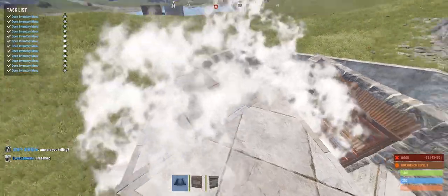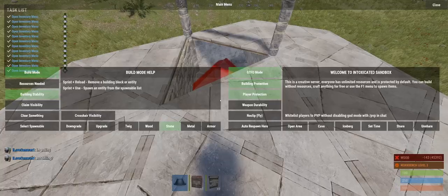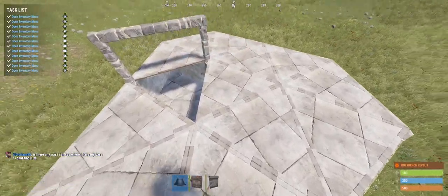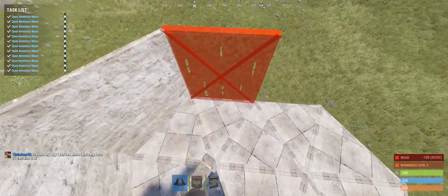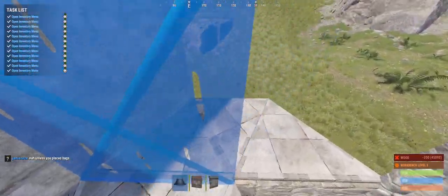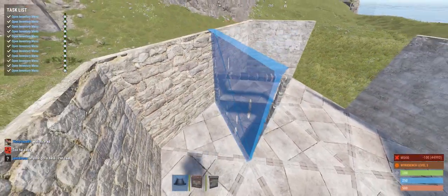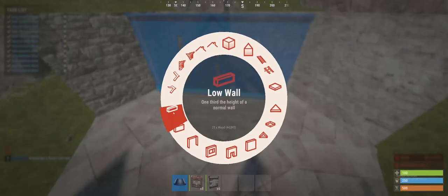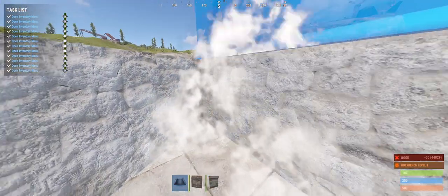Now I'm going to put a block in everywhere except for the single jump-up area. I'm just going to fill everything in except for the bit above the TC. In terms of the walls, we're going to have the walls going round with a gap there, and we're going to have a wall here and a half wall here. This is then going to be our next level to jump up, and a half wall on that one.